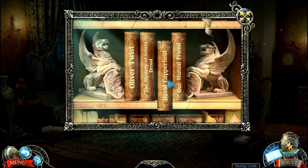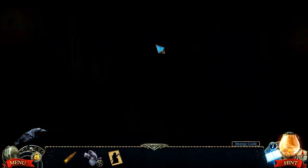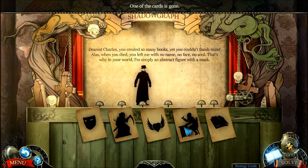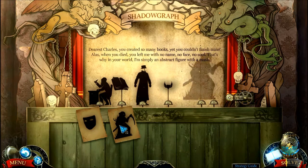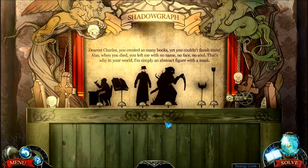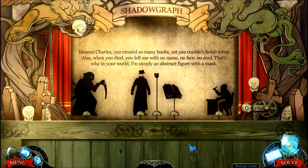Oliver and David are our mutual friends. So is Edwin. And this gives us a cool thing they invented for this game — it's the shadow graph. 'Dearest Charles, you created so many books, yet you couldn't finish mine.' With this puzzle, you want to click on the pictures in the order they appear in the dialogue. It starts with Charles and then it says books, so that's how you know to put Charles and books onto the board. It's a puzzle that explains the story of this game — apparently our villain is from an unfinished book.